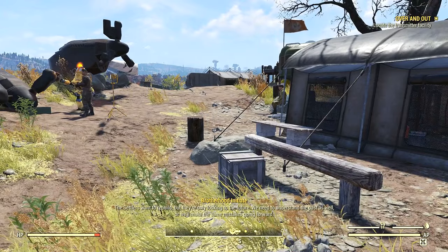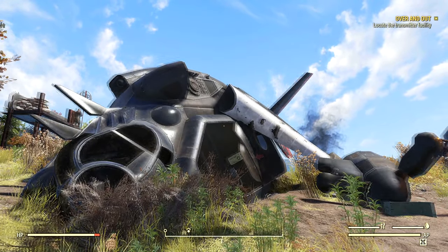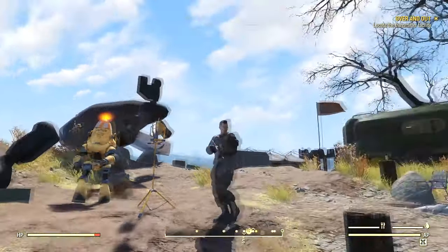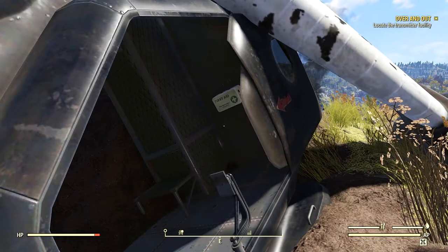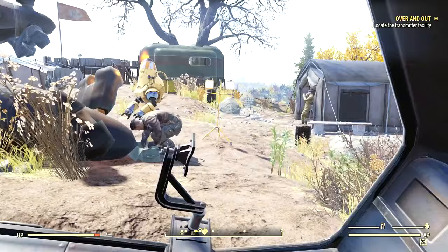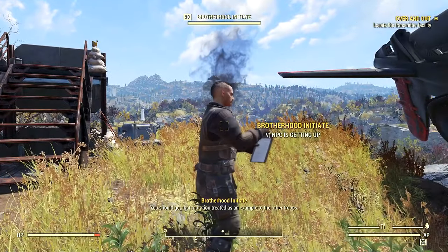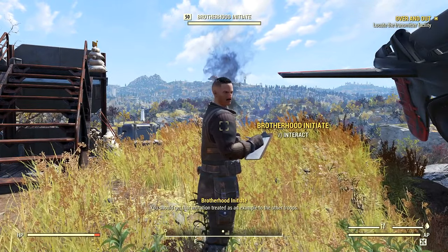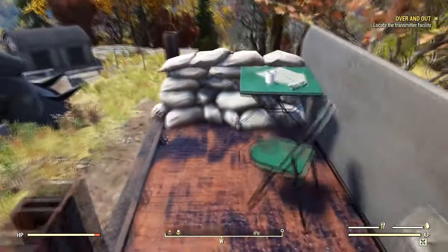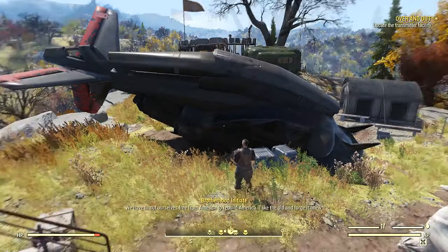A vertibird! Remember — someone mentioned something about a vertibird at Fort Atlas. Here it is, here's the vertibird. I'm going to take this boiled water — thanks, guys, I'm a Brotherhood Initiate, it's okay. Maybe we'll learn what happened to this thing. Overheard NPC dialogue: 'You should get that mutation treated as an example to the other troops.' 'You should mind your own business.' 'He's just jealous he doesn't have the same mutation.' 'We have to cut ourselves free from America to rebuild America — take the old and forge it anew.' I don't know about that, dude. Don't say that around non-Brotherhood people.